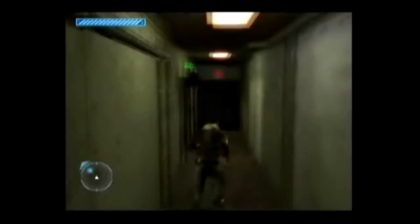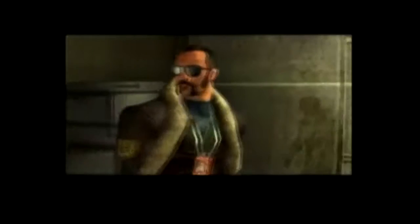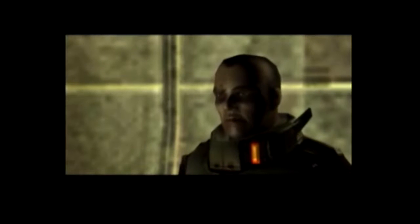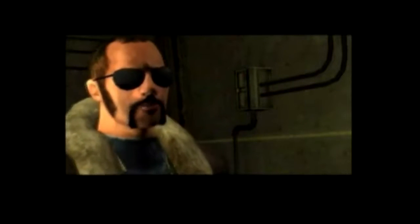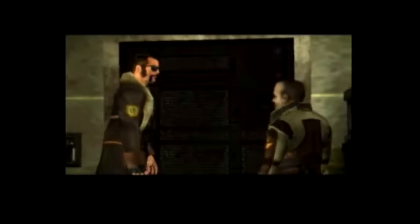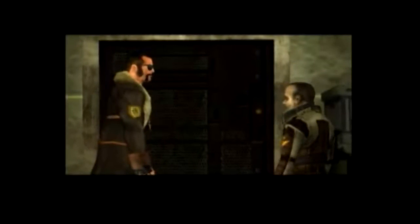Let's shut off the alarm. In here. Can I help you? If your name is Dante, you can. And if it's not? Then I'll have to kill you. Then I guess I'll be Dante. The Interceptor's in the cargo bay. But to get there, you need to bypass the security systems on the lower deck.